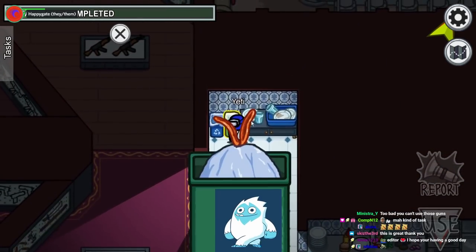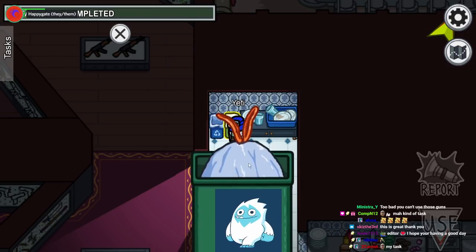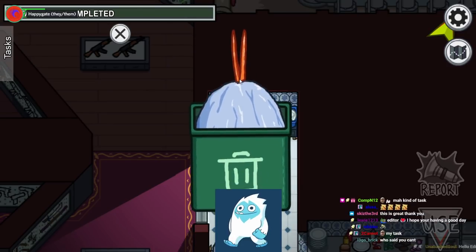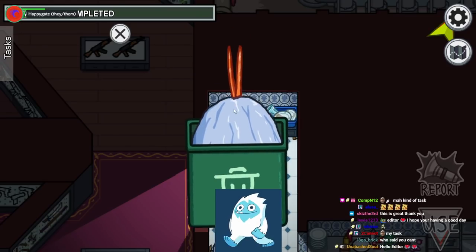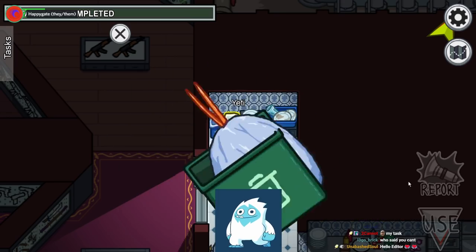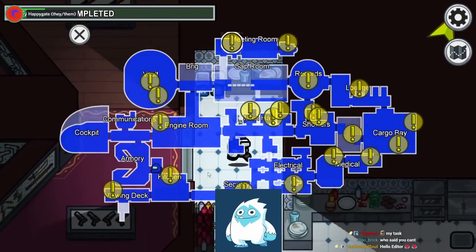Over here we have our first garbage task. This is a kind of weird one. If you grab it on this part, nothing happens, but if you grab it on this part, it goes up. I think you're supposed to pull it out with a sudden movement, but I think you can also just spin it. And it's gone.